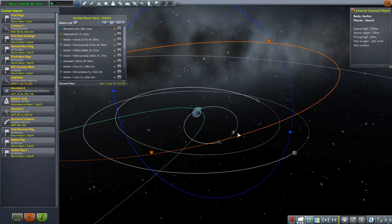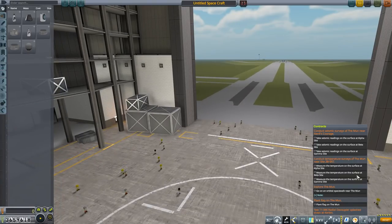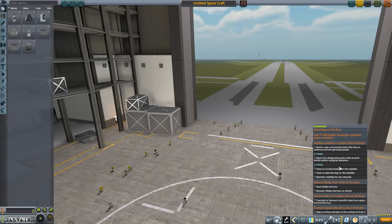So let's try that now. First of all, we need to build the rocket. Let's enter the VAB and check what we need to do. This is the target contract - we need an accelerometer, a materials bay, we need to maintain stability for ten seconds, and also an antenna and the ability to generate power.